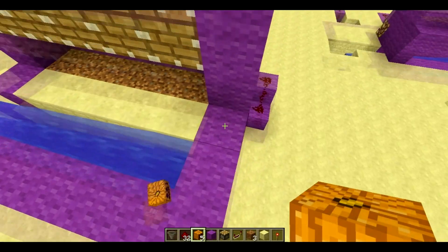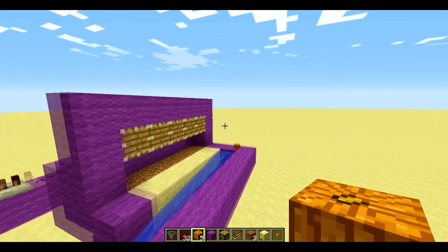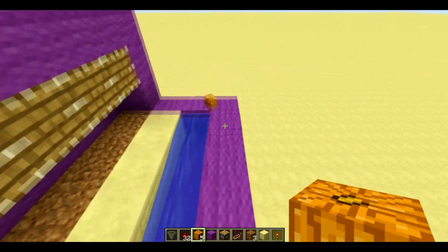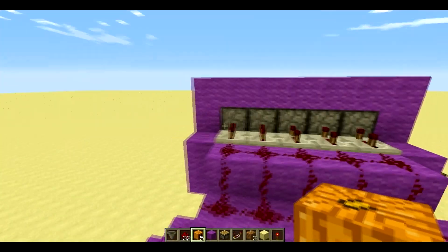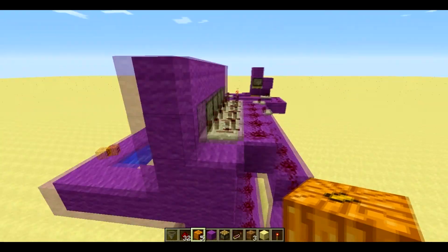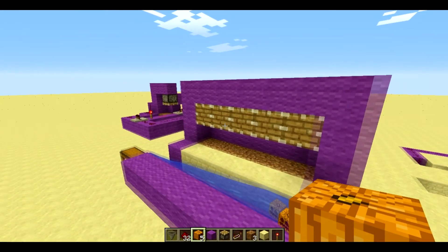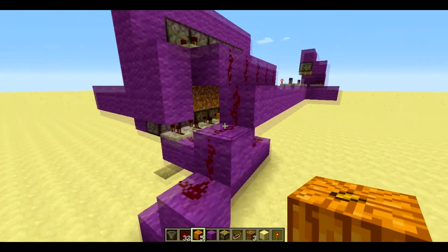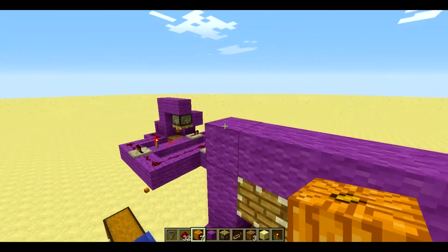That one there gets stuck here sometimes, but as you can see over there, I have some blocks going across there so it can't fling over the water — it has to go into the water. Anyway, all it really is, is I have three different piston setups: I have these five here, these five down here, and this one over here.